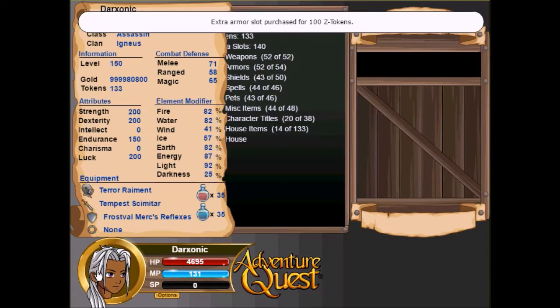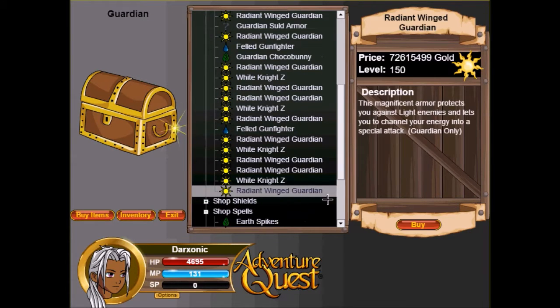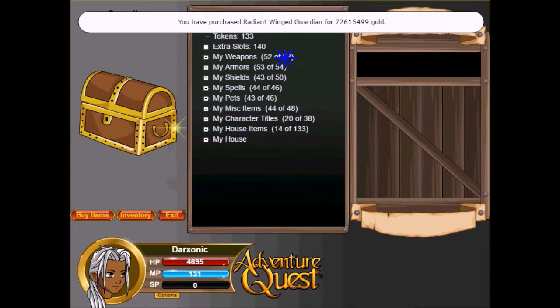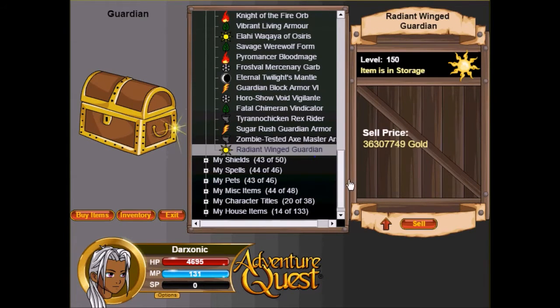I'll go ahead and buy another armor slot. I'll buy my slots as I go, because I don't want to buy unnecessary slots and then not need them — I might need the resources for other things.